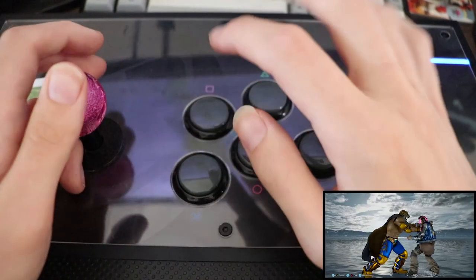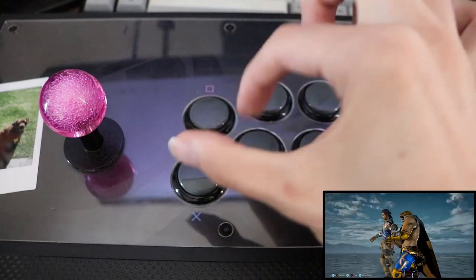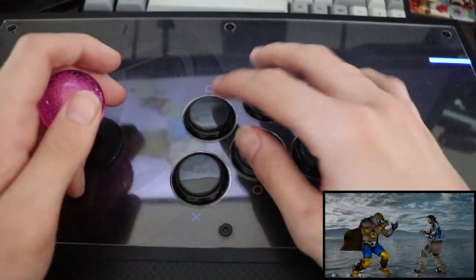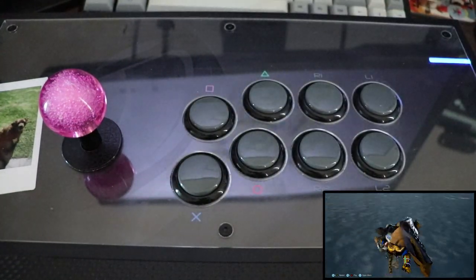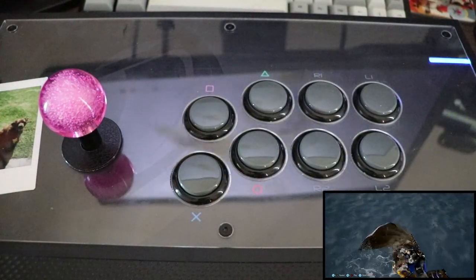Bringing this back to King, this is his rolling death cradle the normal way. This is it with buffering. The chicken wing face lock is especially trivialized with this methodology.